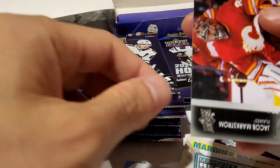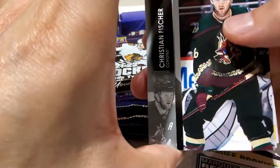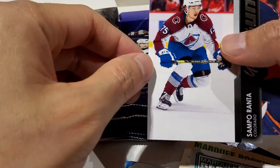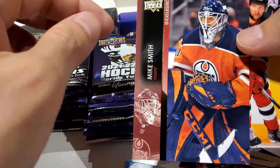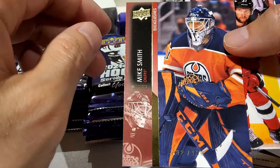Ryan Lindgren, Colton Sceviour, Jamie Benn, and Jacob Markstrom — these horizontal cards are nice. Next we have Christian Fischer, Filip Chytil, Scott Laughton — I thought at one point he was going to do well — and Semyon Varlamov. I think we had him in our e-pack break for Parker's. Oh, and an exclusive! Unfortunately it's Mike Smith — I consider him a bit of a sieve; I felt he was the Oilers' downfall, but that's just my opinion.